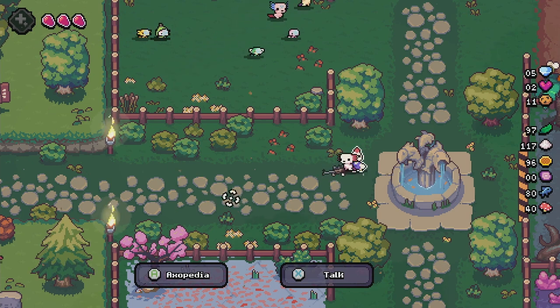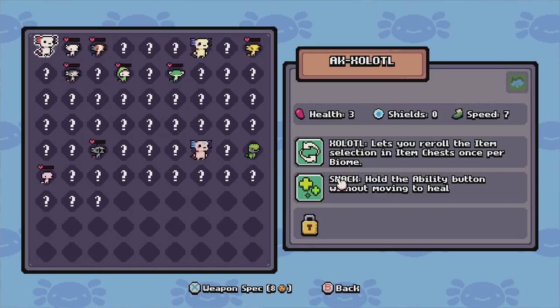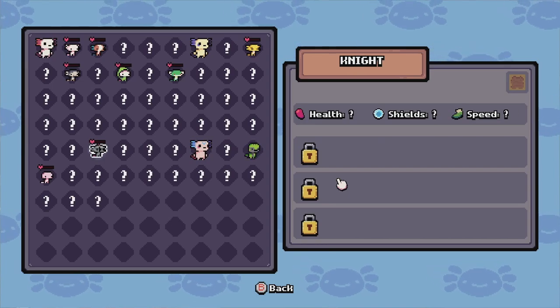Nugget, the chicken here, is the first NPC you're going to really encounter. They don't do anything too special, but they do carry the Axopedia, and that's going to log all your different critters that you find.